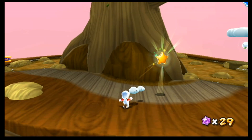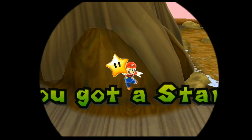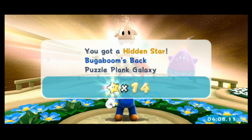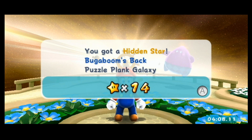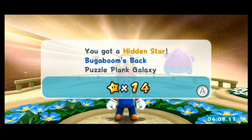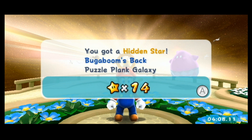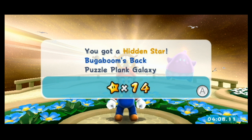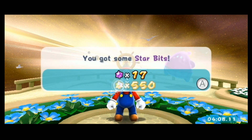Bugaboom is down again — didn't really learn anything from his adventure in Galaxy 1. We got his star, and it's actually interesting that the secret star is against a boss. It's one of, I think, two boss secret stars in the game. Also, this star name has probably my favorite star name in any game: 'Bugaboom's Back' — because it's a really cool double meaning. You can interpret it as 'Bugaboom is back,' referencing that he was also a boss in Galaxy 1, but it could also be possessive — the back of Bugaboom — referencing that his back is his weak point. I don't know which one they went for, but I think it's really cool.